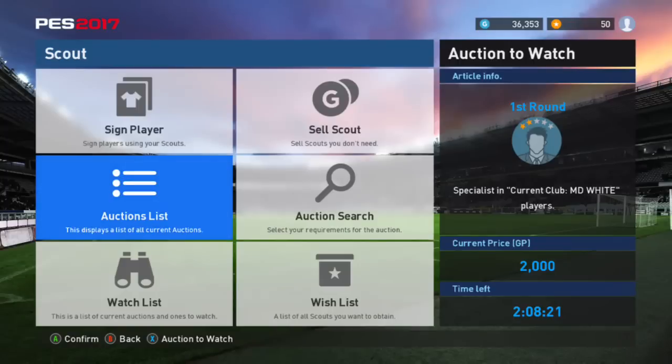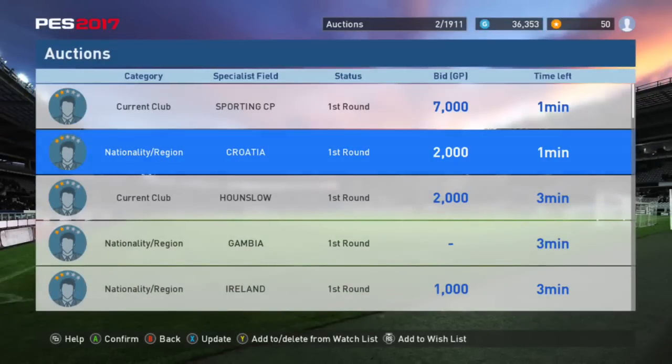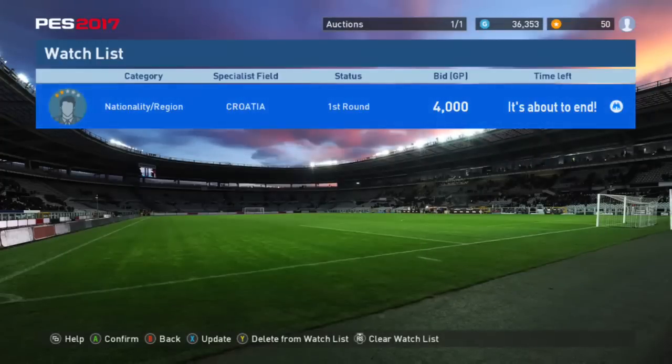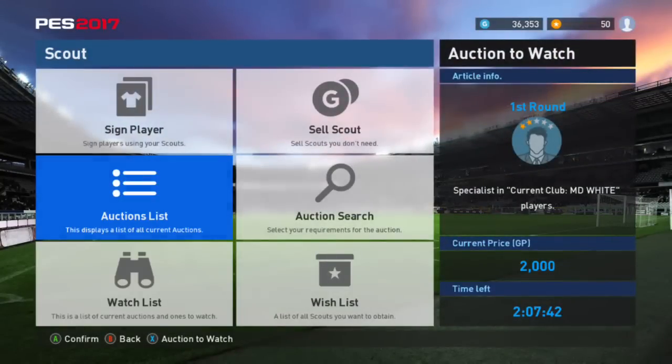Of course they also have the watch list. If there's something you want to keep an eye on, you can add it there. Say I add this Croatia 2000 auction to the watch list by pressing Y — it will appear on the main page. See, Croatia shows up right there. And if you want to remove it, just go in and hit Y again to delete it. That's a good way to keep track of the auctions you have your eye on.